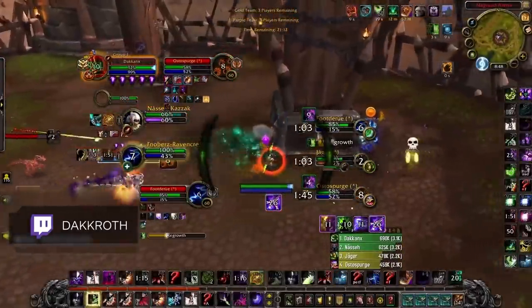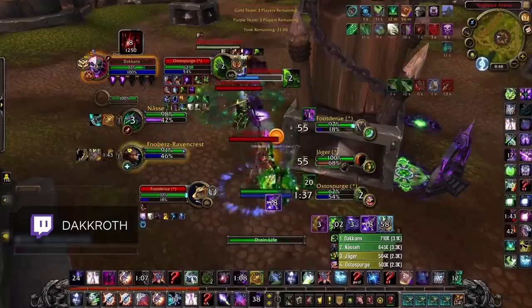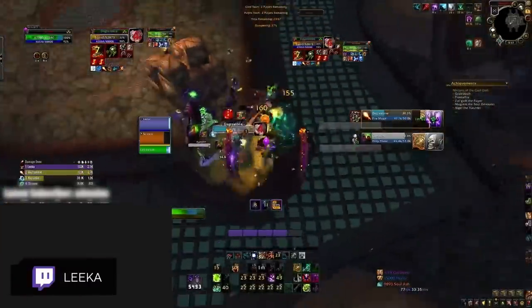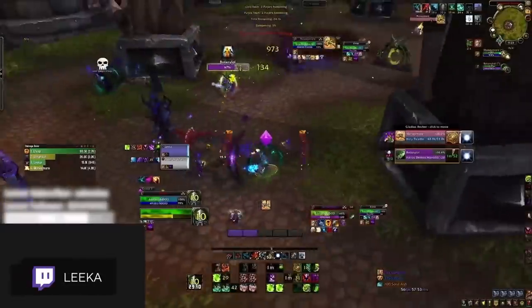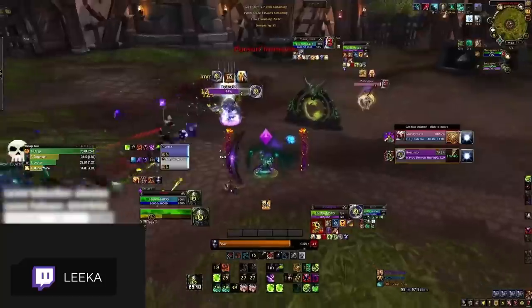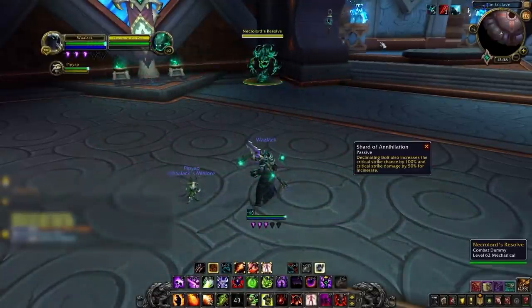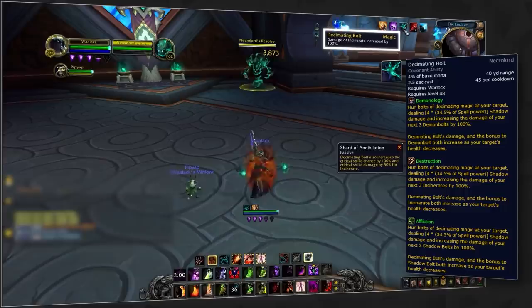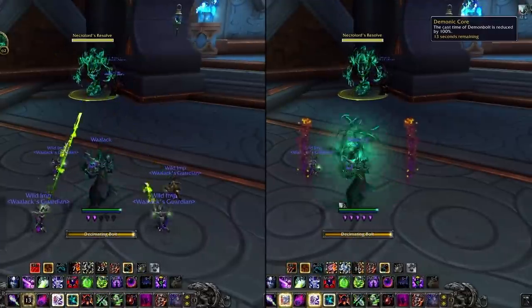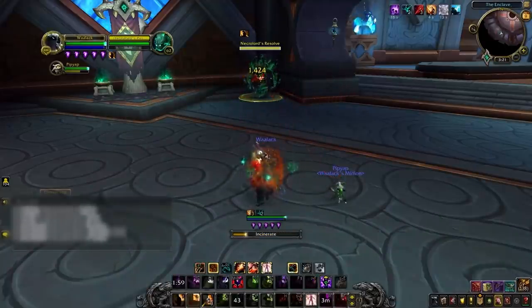Despite being a rarity in arena these days, warlocks have a new damage combo to be aware of. Both Demo and Destro warlocks are sometimes playing Necrolord, giving them access to Decimating Bolt and its new legendary called Shard of Annihilation, which causes their Decimating Bolt cast to increase the damage on their next 3 Demon Bolt or Incinerate casts. With additional damage modifiers this leads to massive damage. One of the best counterplays is to dispel the Shard of Annihilation buff — once Decimating Bolt is used, the warlock has 3 stacks which can be removed by any offensive magic dispel. Demon Bolts can be made instant via a proc, but Incinerate always has a cast time and can be interrupted to mitigate damage.